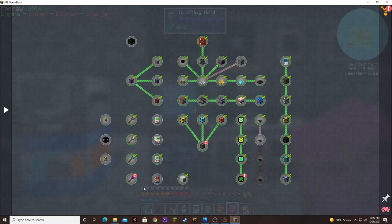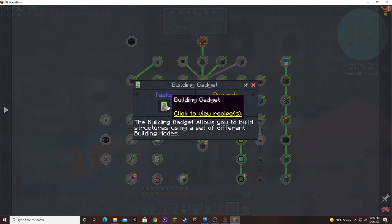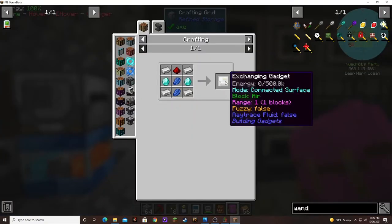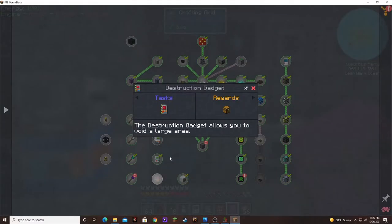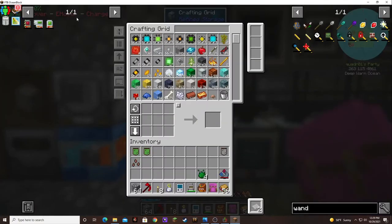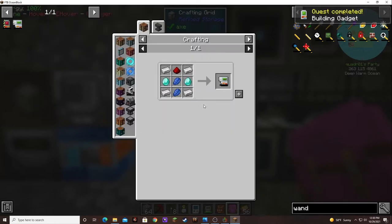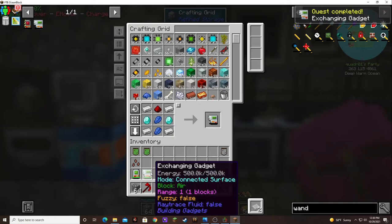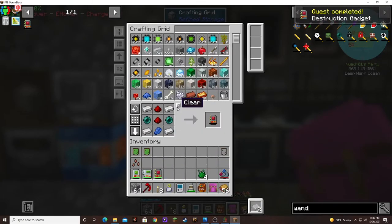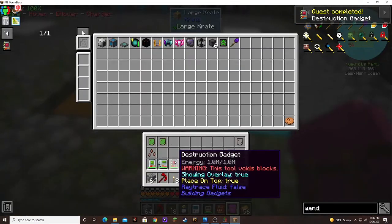What else can we do real quick? We can probably do these building gadgets. Yeah, that looks pretty simple — so does that. And we got this one from a quest. So let's do that. Bada bing, bada boom — three times over. And they're all filling up with energy automatically.